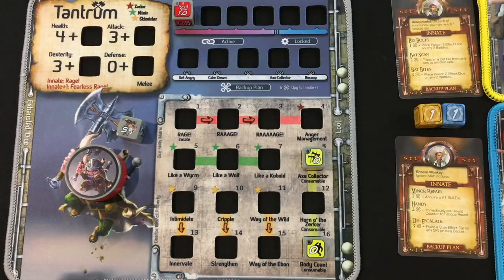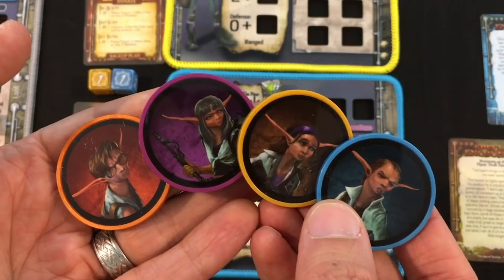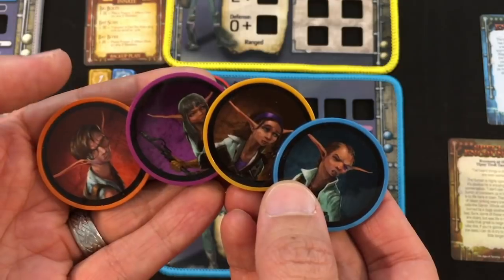Tantrum is the Berserker, who's a little tough to keep alive sometimes. We also have the Lab Rats, one of the newest gear locks in the game — actually a little team of four gear locks who can mix and match and switch in with each other.